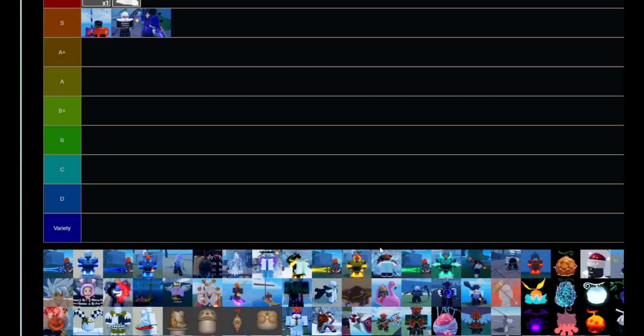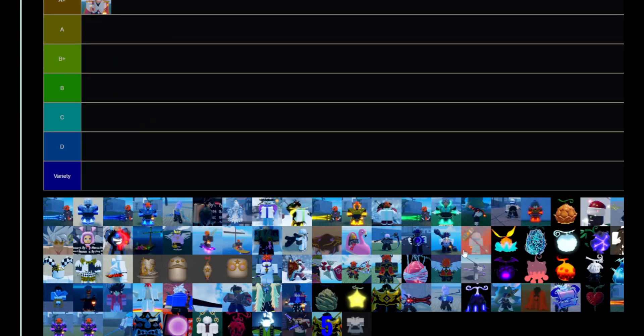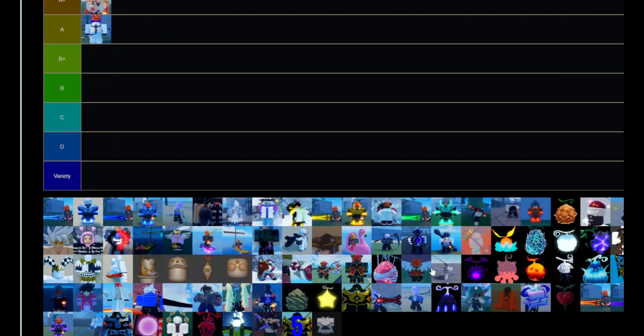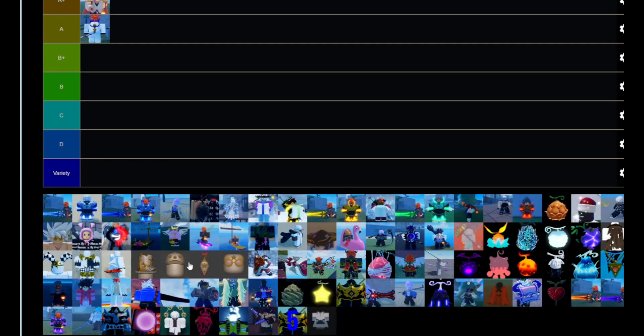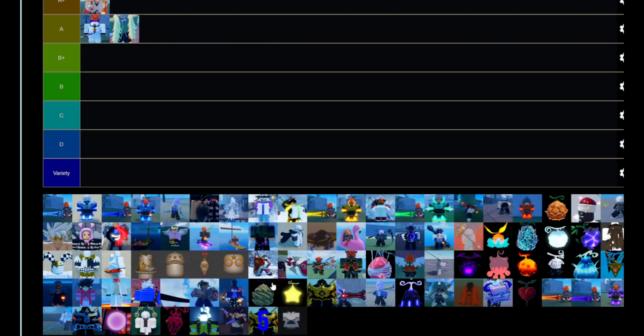CC is gonna get its own tier because there's nothing that's super equivalent to CC. Next we got prestige bag — prestige bag is gonna be A plus tier. You need prestige bag and like two eyes to get CC. Under prestige bag is gonna be soul king scarf.